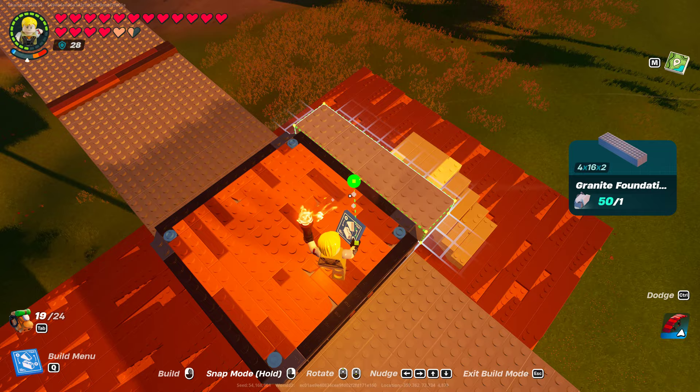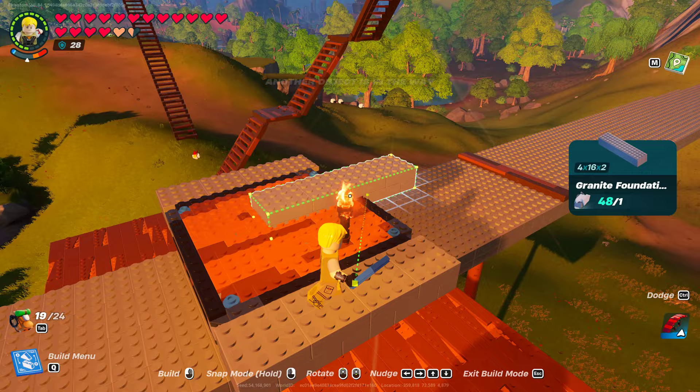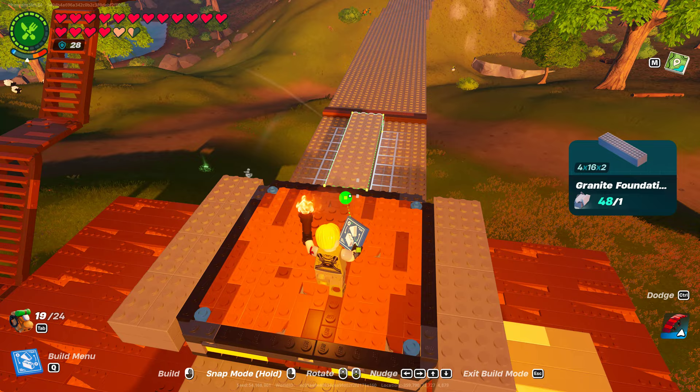Let's go ahead and build these pieces out to the side to give some width to this, because we're going to want to put wheels on the side to help hold it on the track. Along with that, let's build the wheels out straight.